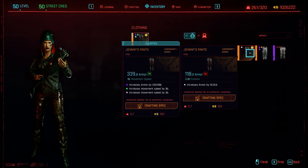Johnny's Tailor, take 10. I've been trying to craft a pair of pants with the Fortuna mod baked into it.